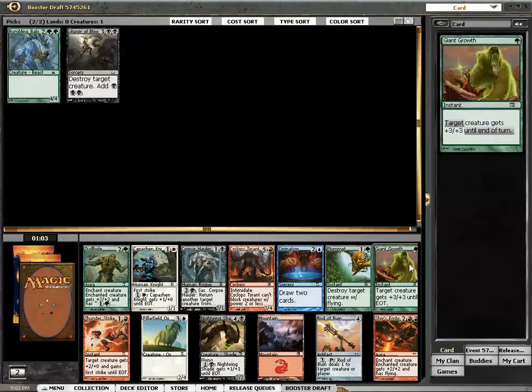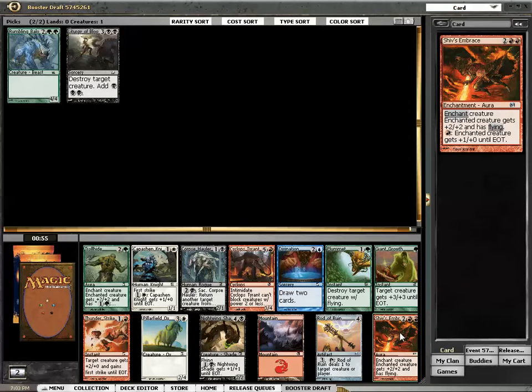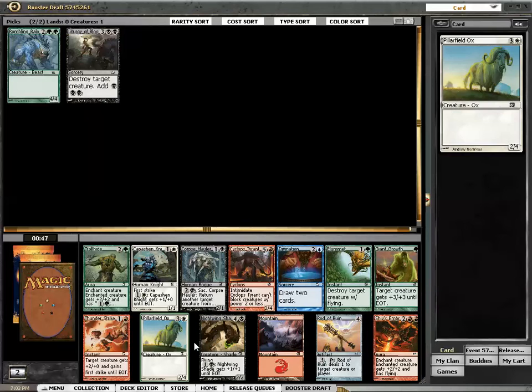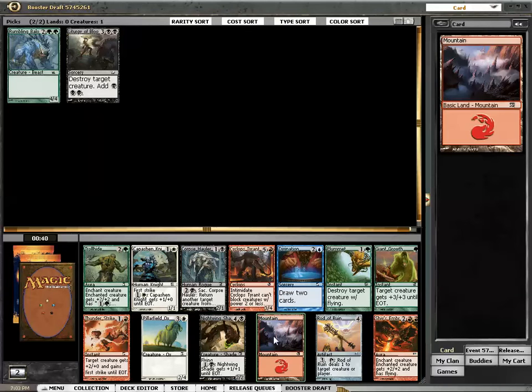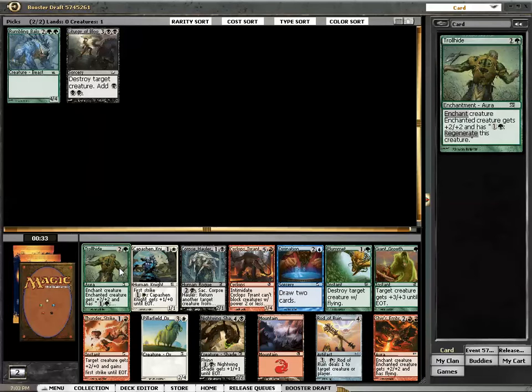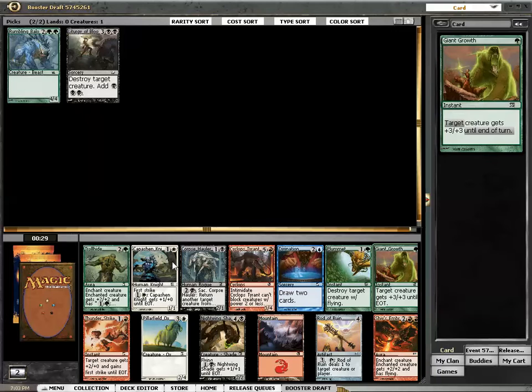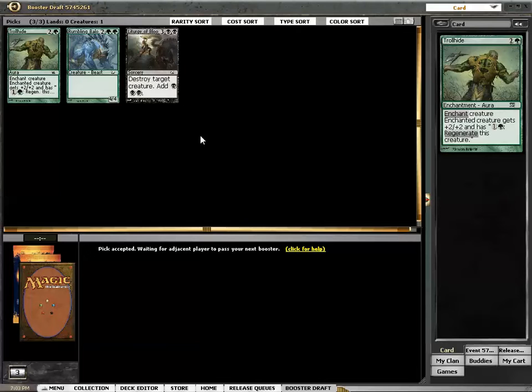Shives Embrace is pretty strong as well. Roderun is good but not that good. They have prices already — $28 for Colonial Hydra. Nightwing Shade I don't like. Trollhide is pretty good. Corpseholder, pretty average. Am I picking Shives Embrace here, or am I just cutting green? I think green is weaker than in M13, but it's not that much weaker. Praetor's Counsel is missed, Centaur Courser as well, but there are other things like the Rumbling Bailoff.